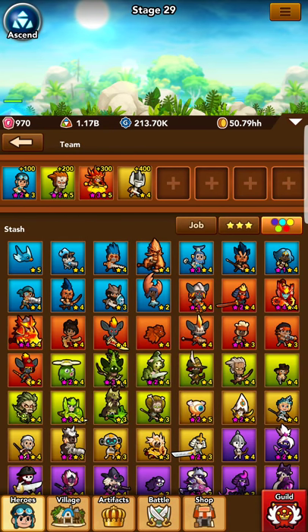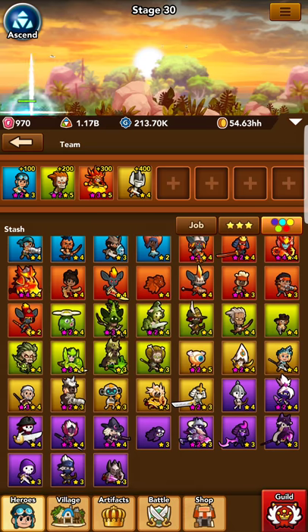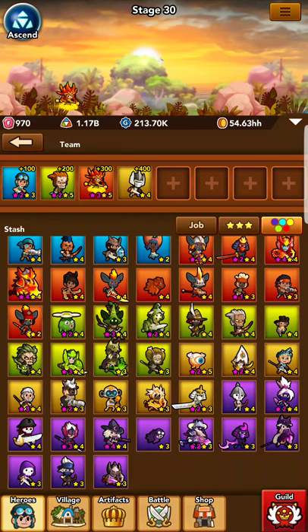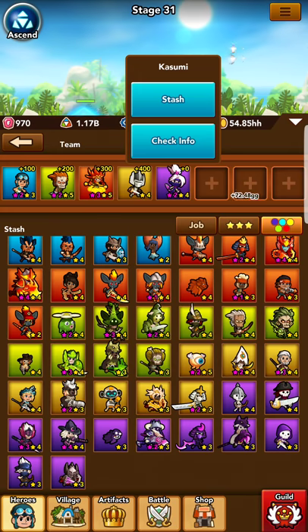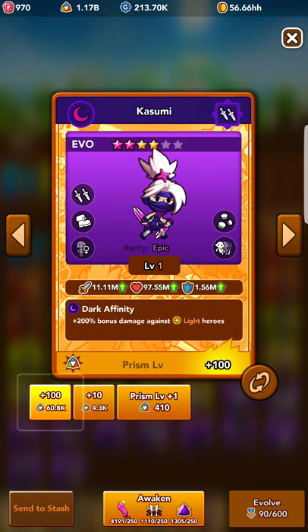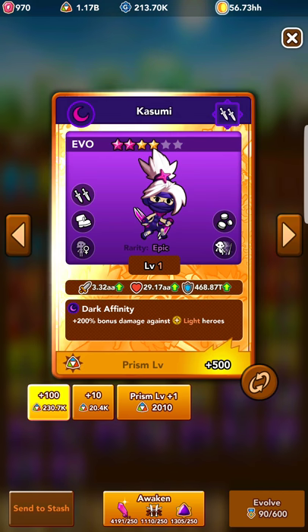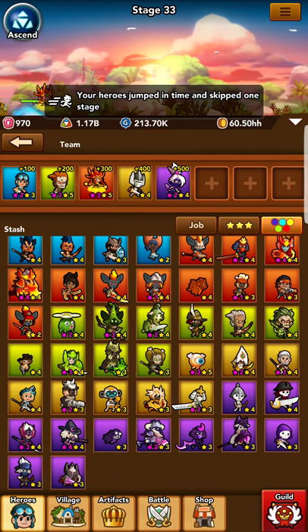Then we're going to need a Dark Hero. I'm going to bring in Kasumi, which is, I mean, hands down the best Dark Hero for staging in the game. Check info. I'm going to raise Kasumi to prism level 500. Now we have 100, 200, 300, 400, and 500.